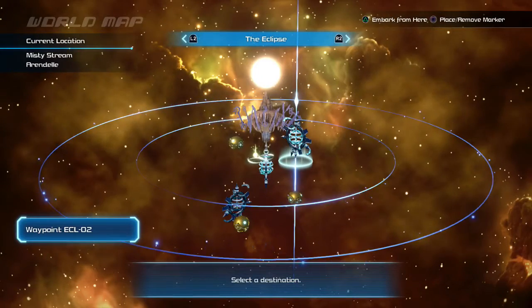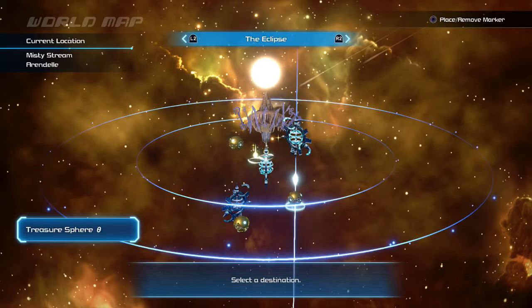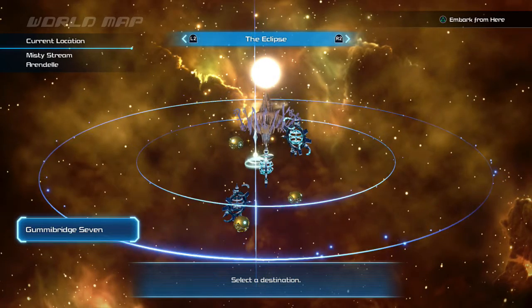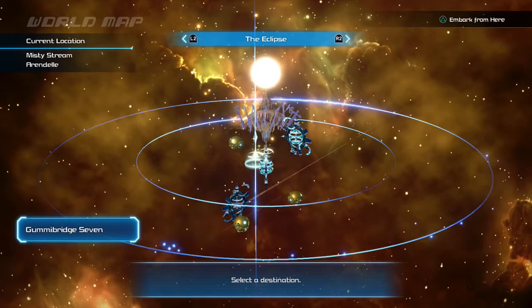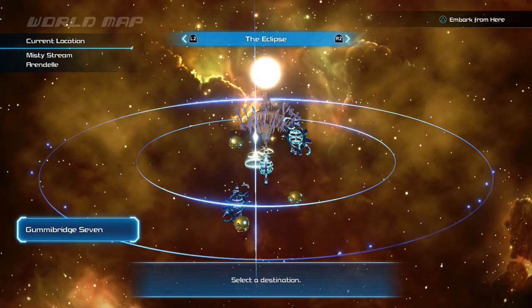Hey, guess what? I did all the boring gummi ships part so you didn't have to see it. So unfortunately, the battleground that you do here is like a fortress - like an actual kind of ship fortress, though. It was pretty easy, so I don't think we need to keep that part in.